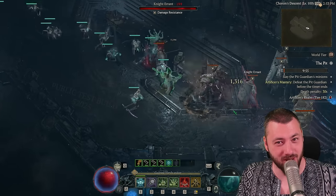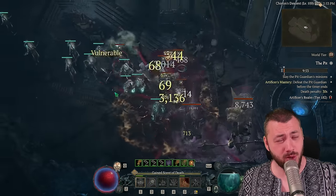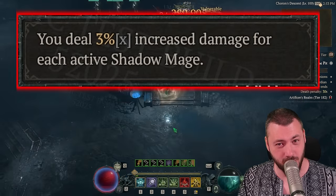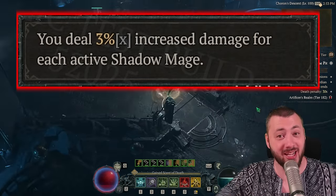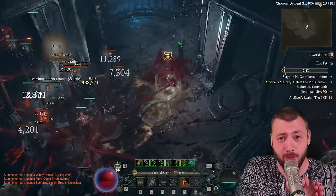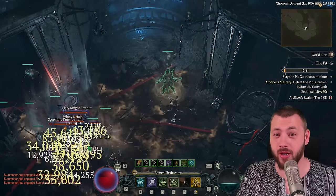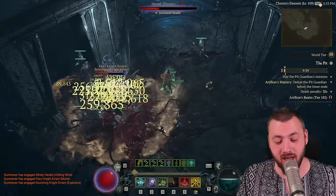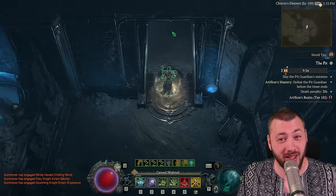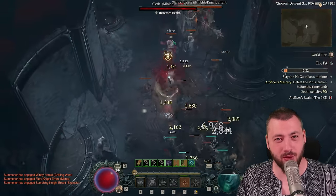Why is Shadow working so well with minions? That has two reasons. The new Skeletal Mages now boost our whole damage by 15% multiplicative if they exist, and they do Shadow damage. So if I boost my Shadow damage with Tempering, Paragon Board, and Aspects, the Shadow damage of my Mages gets increased too. So you can finally directly influence the damage of your Mages.